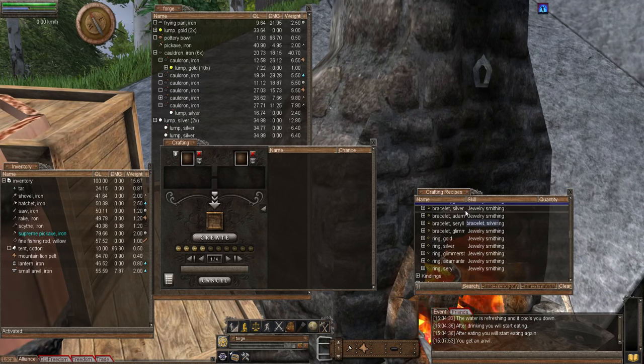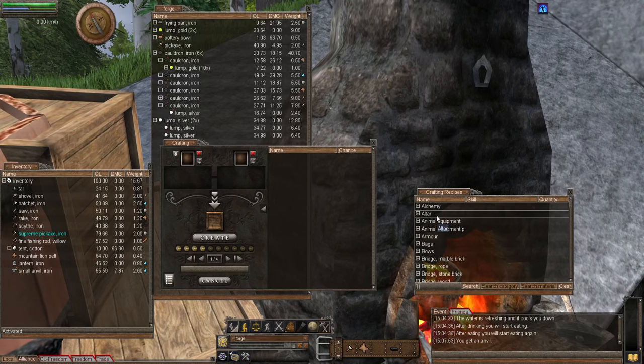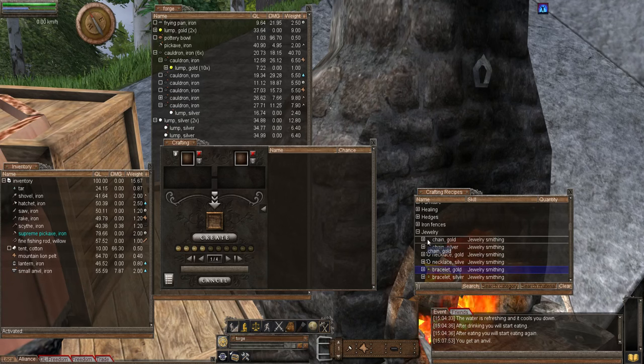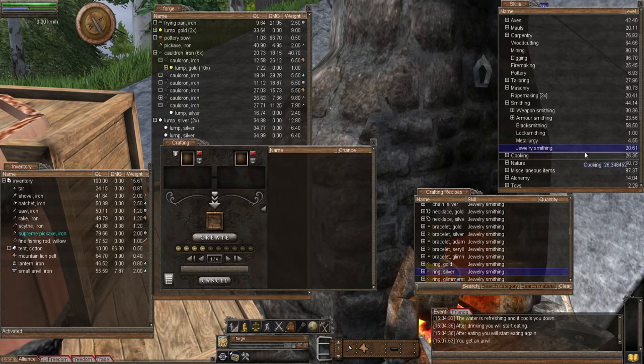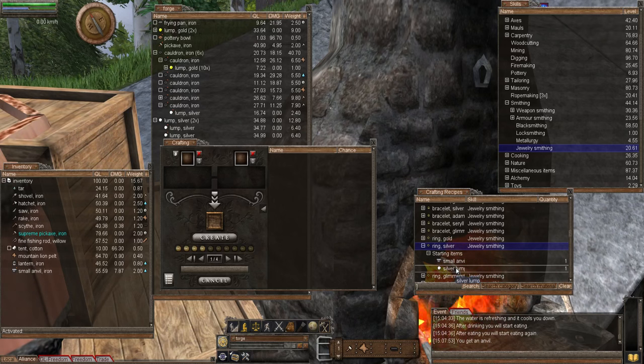In the recipe window I haven't typed anything — the first list is broken down into different items. I scrolled through to jewelry, and we're looking for a silver ring, which is right there. We're going to be using the skill jewelry smithing. In the previous episode on pendulums and finding water to create our well, that's what got my jewelry smithing started. So let's look at the silver ring — we will need a silver lump and the small anvil.